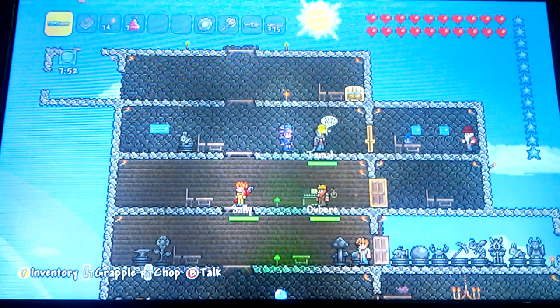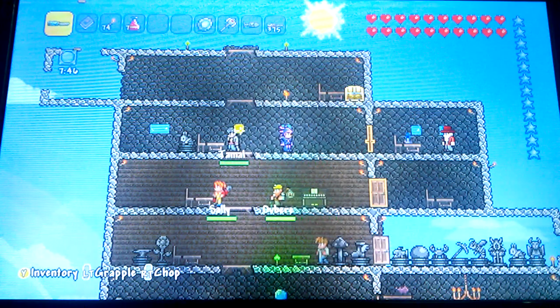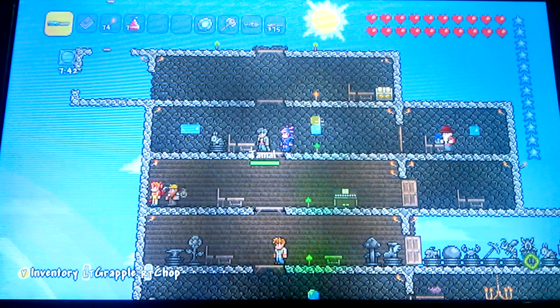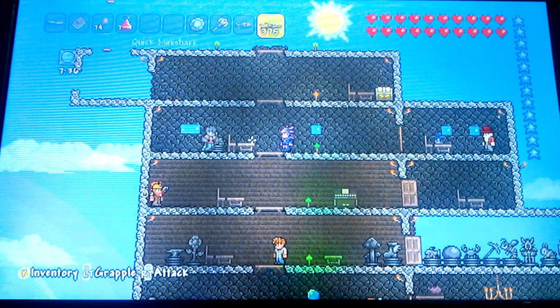To get him, remember there are two ways: you can go into the dungeon where Skeletron lives and you'll find a gun in there. That's one way to get him. Or you can do an easier way by going into the corruption.